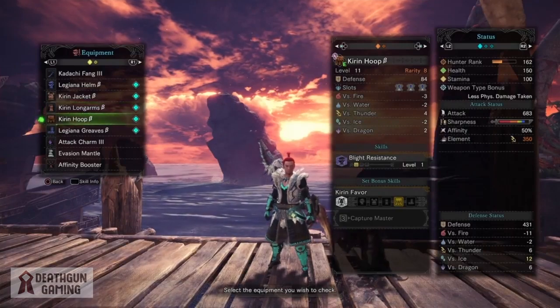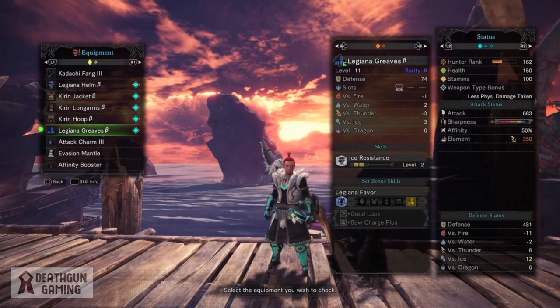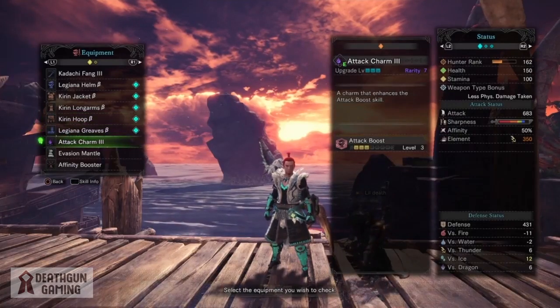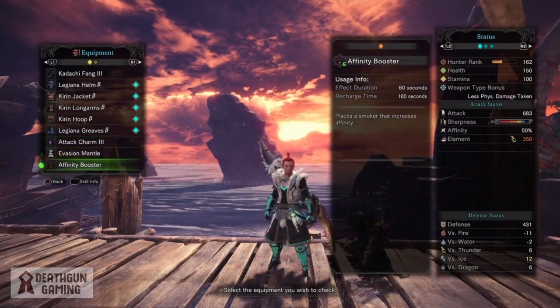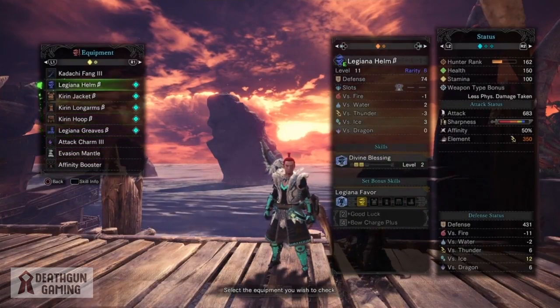For our waist we have the Kirin hoop B, giving us 3 slots and 1 point into blight resistance. For our legs we have the Legiana grieves, which gives us 2 points into ice resistance and a level 2 slot. For our charm and mantle slots, we can use whatever you guys like.